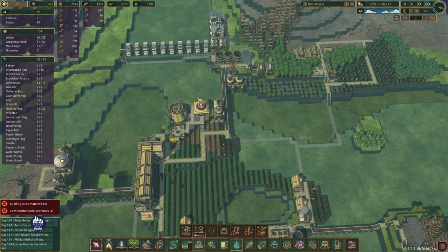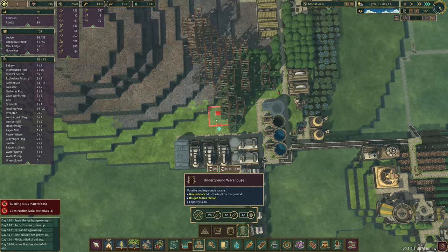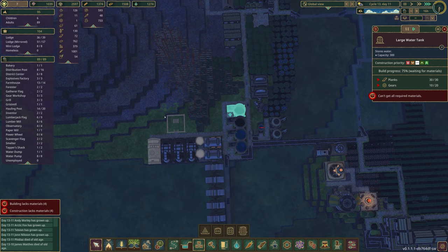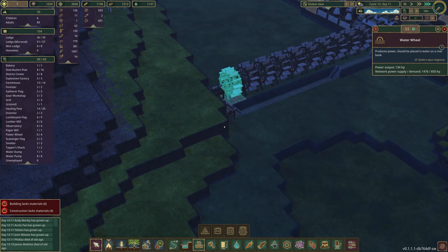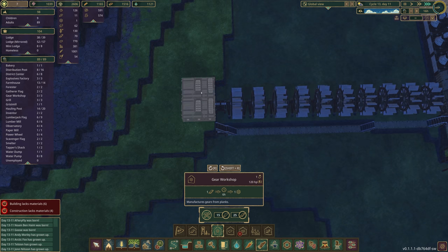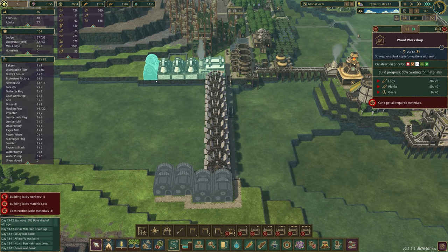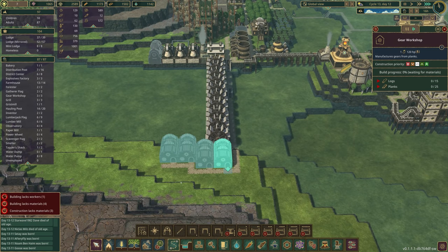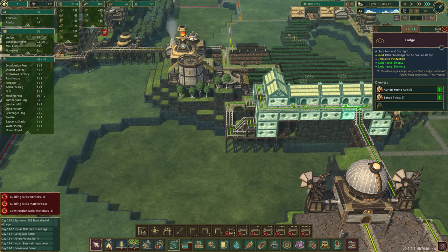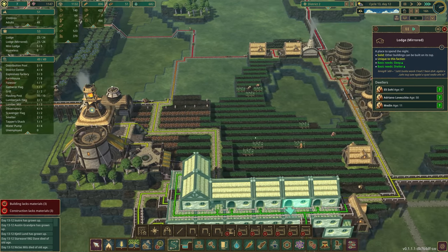I built the underground storage warehouse over there. We need one over here too, kind of tucked in the corner. When I look at our resources, gears are our limitation again. We've got so much power supply over here that we're going to start making gears in this district as well — we have no reason not to. Gears are going to be a limitation here, so we might as well get this rolling.